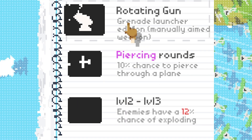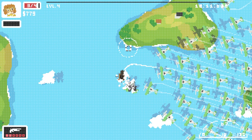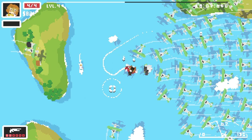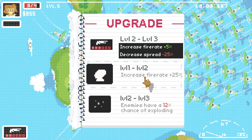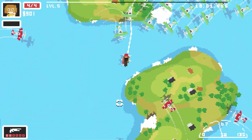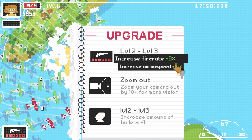Did you see that explosion? There's sort of a one-in-ten chance. Let's get some space and then boom - yes we exploded one in the middle! I think that's why we upgraded so quickly. I'm going to increase my ammo speed which I assume is like pump-action fire rate. Yeah, that's definitely a lot quicker. Oh - a rotating gun grenade launcher edition! That will definitely give me some spread - I got like three or four kills there.